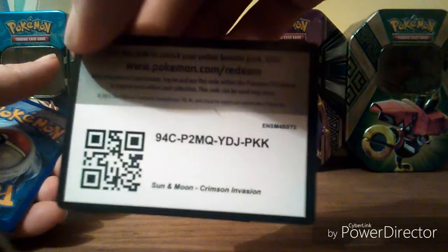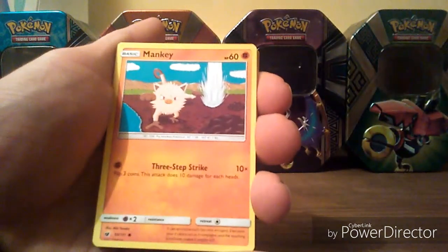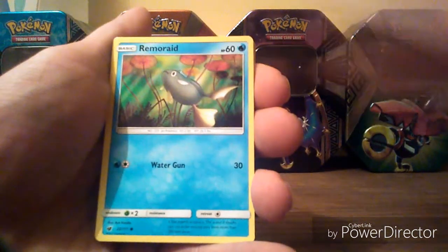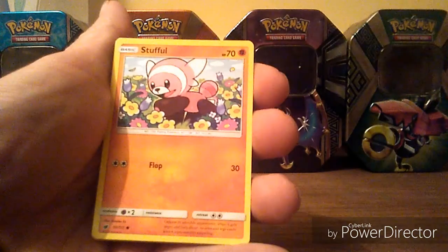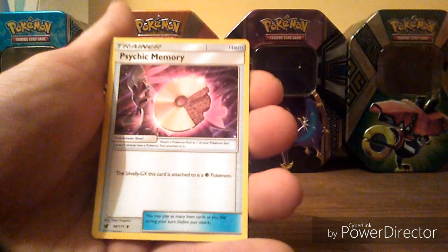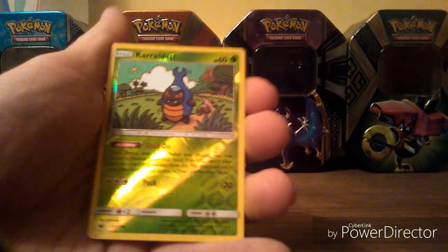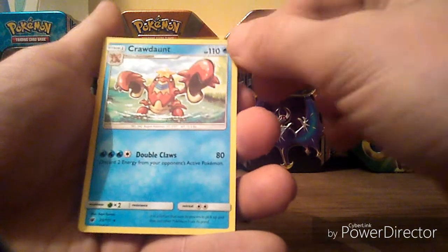First pack. In this first pack we have a Jangmo, a Mankey, a Remoraid, a Magikarp, a Stufful, a Stufful, Water Energy, a Fighting Memory, a Haunter, a Psychic Memory. Our Reverse is a Karrablast. And our Rare is a Crawdaunt.